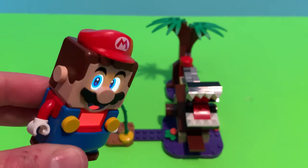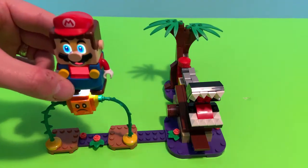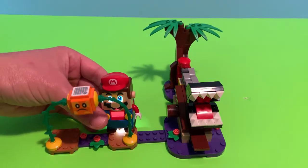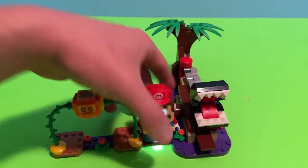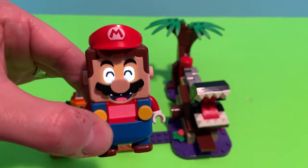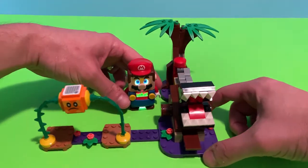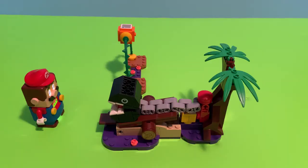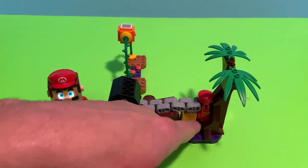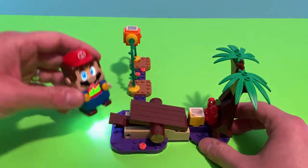We have our Mario ready to actually test out the course. Mario can jump and with one strike he gets coins from the first coin reader. You want to stay on the brown piece, because if he goes onto the purple piece — look at his eyes — he looks upset. It's because he's stepping on poison, so we want to keep him off the poison and onto good areas.